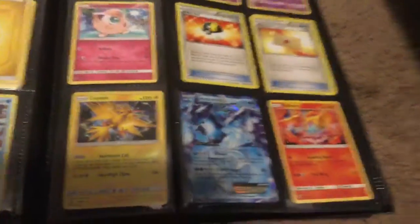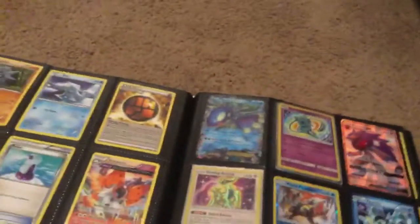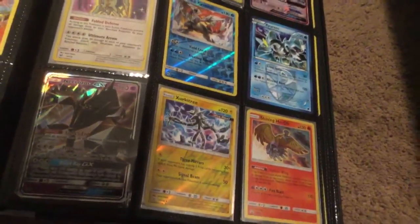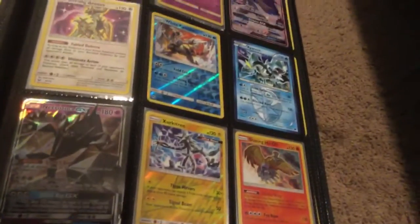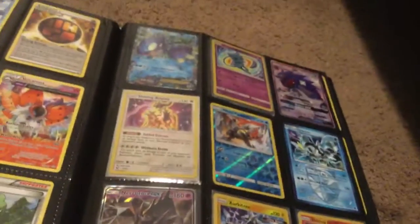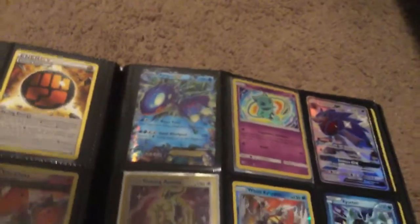I put these three together because I like them together, and we have a whole entire legendary page. Look at that, a whole entire legendary page. I can count them: Necrozma, that's an ultra beast - I don't know his name - Shiny Holo, Kiram, White Kiram, Arceus, then we have Kyogre, Mew, and Zorg - yeah, I think that's his name.